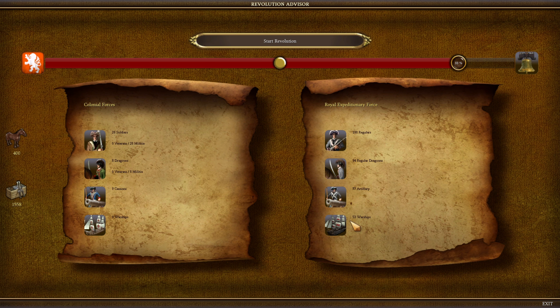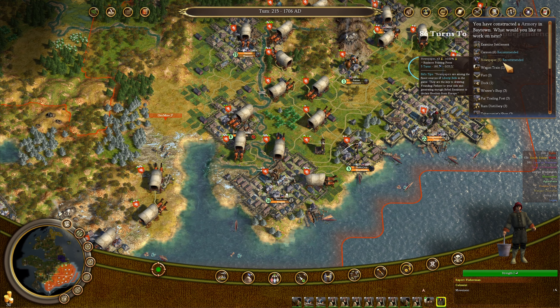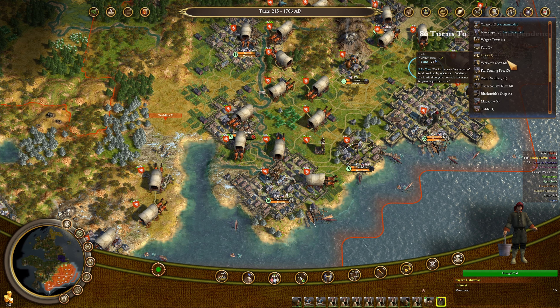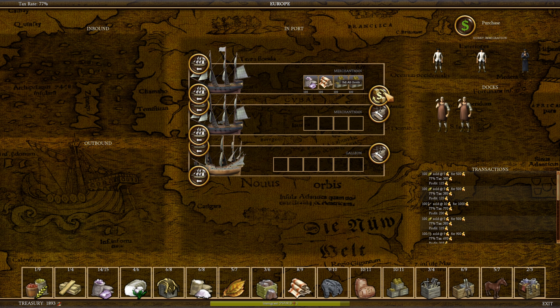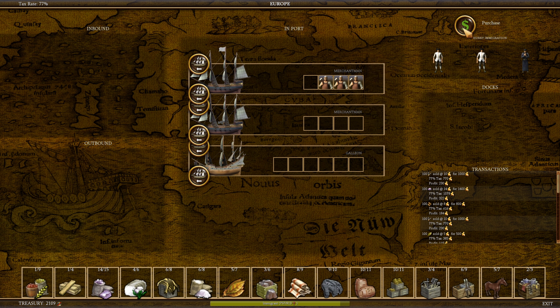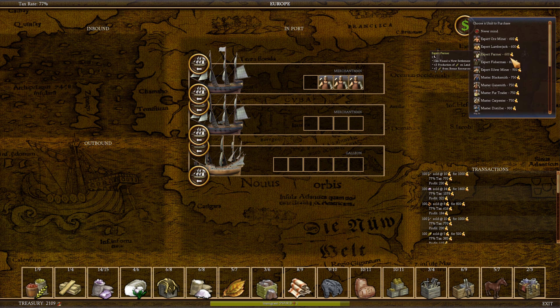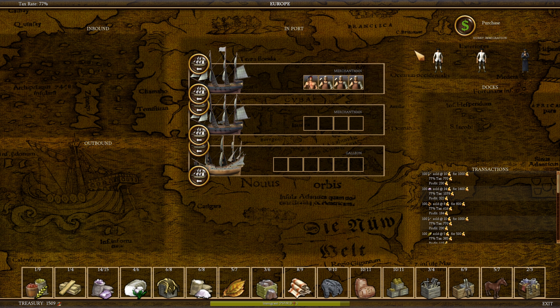The REF is up to 53 warships. We have 28 soldiers and 8 dragoons — we're not building any more cannons. Let's build a magazine in Detroit. Got the armory in Baytown. Let's just build a dock. I trained the education person to be a fisherman. Let's grab another gunsmith — that's 2,109 gold remaining. Might want to get another ore miner somewhere; we're not producing enough ore. So let's get ore miners, grab more ore and tools, and head back.